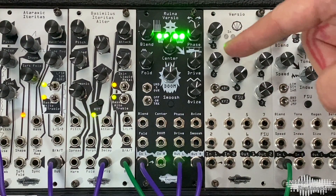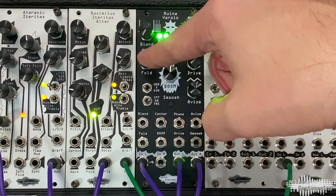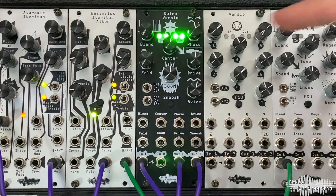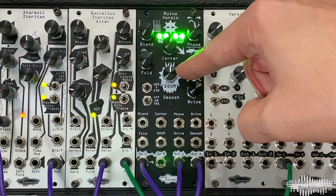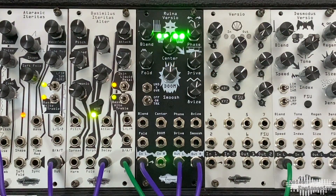Ruina Versio packs a ton of distortion into a single module. Need a Wave Folder? There's a Wave Folder. Want some Multiband Distortion? We've got you covered. And that's not even including the DOOM parameter. Let's hear what this thing can do.